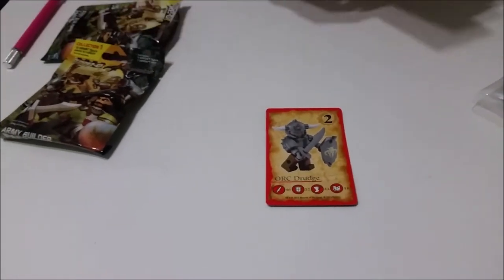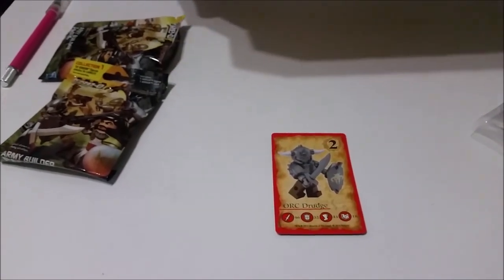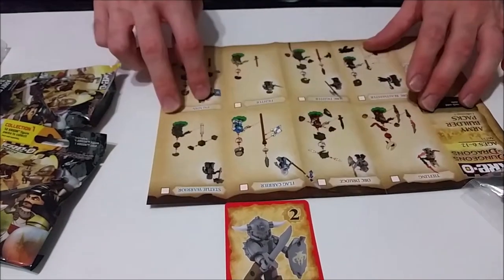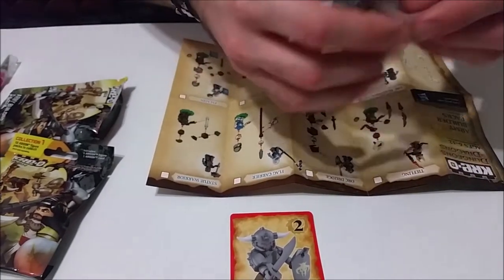And here are the instructions. Oh, it's like a little booklet that teaches you how to build them and it's a checklist - that's really cool. So we got the Orc. Love checklists. We got the Orc Drudge right here, so let's go ahead and put him together.